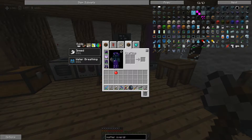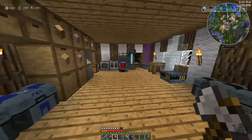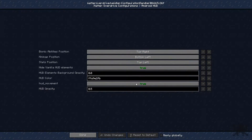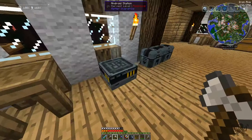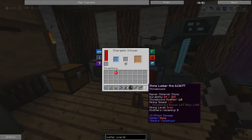They added a couple of things in this update. One thing I had no idea about — there's a menu on the side, and if you go into Configuration you can change the HUD. You can change the position of things. What I don't like is the HUD movement, so I set HUD movement to false, and now the HUD won't move when I move around. I think that's a little bit better.